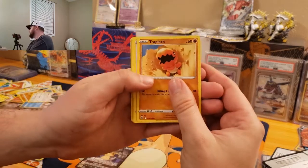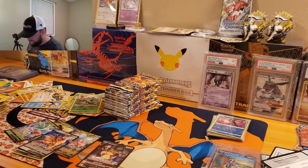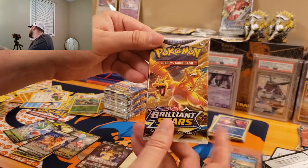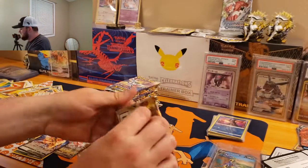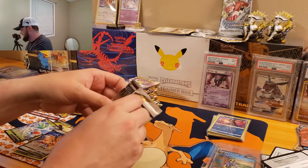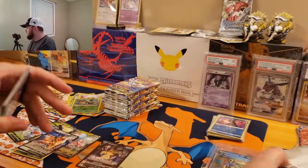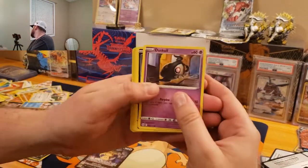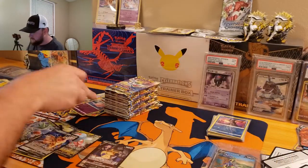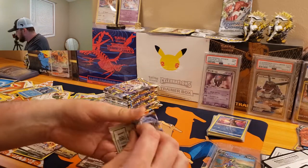We got Trap Hinch, Castform, Tropius, and a Zamazenta V. Don't need you, Zamazenta — I need the Fire Lizard. That's what we need. Code card, we got Duskull, Sneasel, Clefable, and an Empoleon. Brilliant Stars comes back at this point — it will be a comeback for the history books.